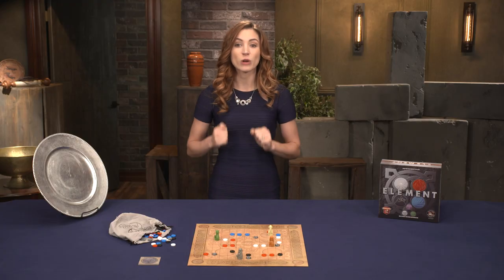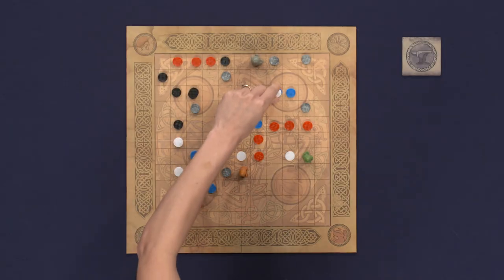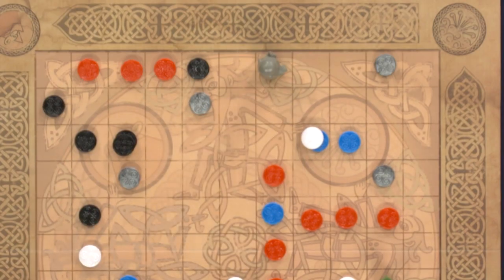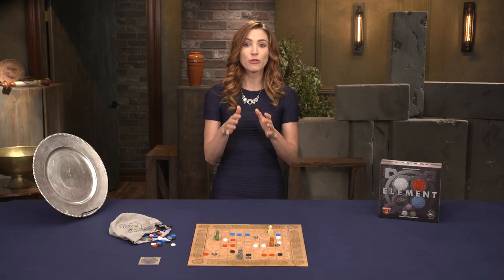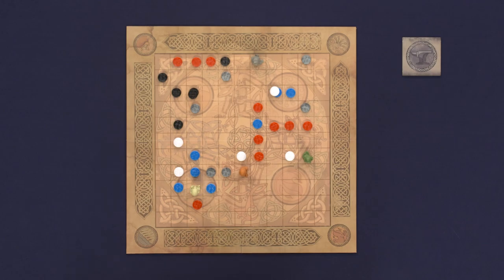Smelting can happen to earth stones in a range, but not on top of a mountain. Additionally, metal stones can be removed through corrosion. When a wind stone is placed on a water stone or vice versa, corrosion occurs — remove both those stones and one metal stone from anywhere on the board.